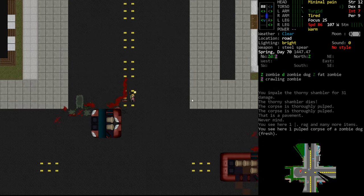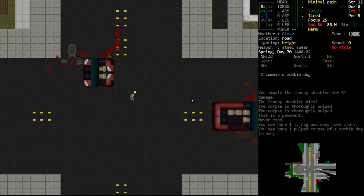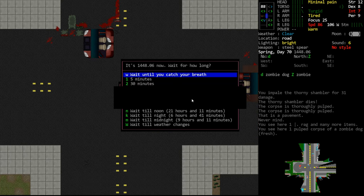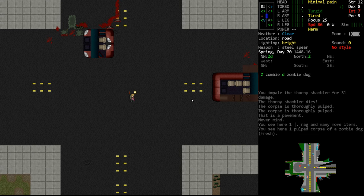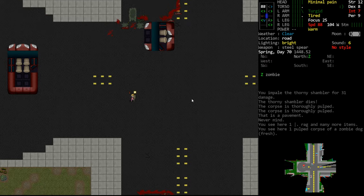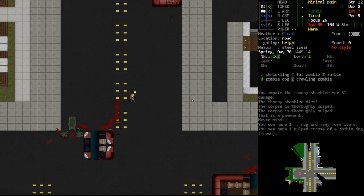The thorny shambler shot us in the torso with a dart and we're poisoned. He hit us for eight damage, which is pretty significant to our chest - we have 96 hit points apparently. I think people who contribute don't always play the game very much. We don't even need to rest anymore - let's go back up and draw some more of them.